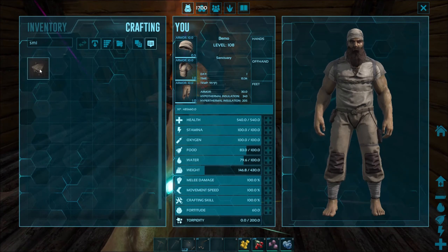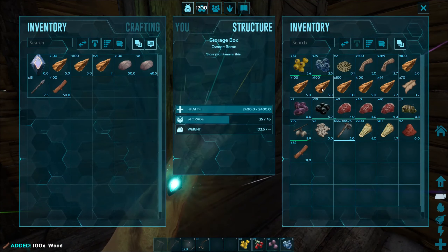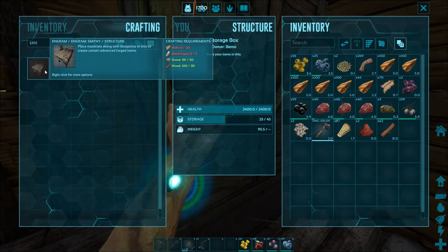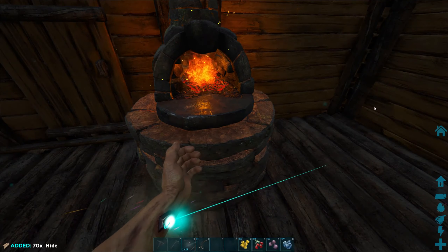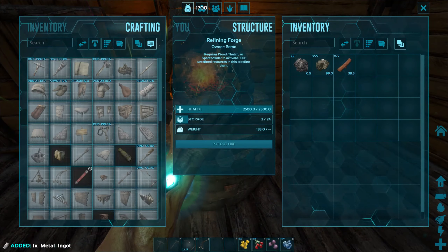What do we need for a smithy? So we need five ingots, and I think I have wood and all that in here. A little bit of that, a little bit of that, some thatch - just five metal ingots and twenty hide. One more metal ingot and that way we can get a pike made and some metal tools.